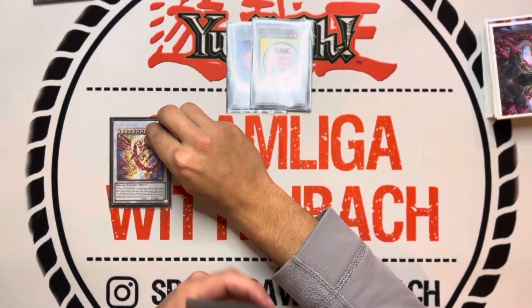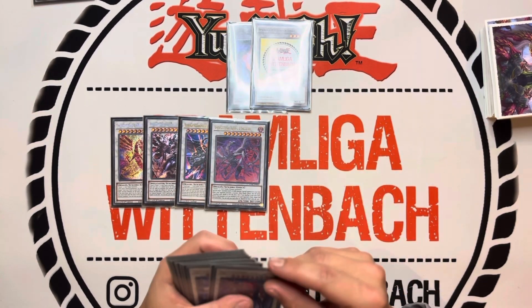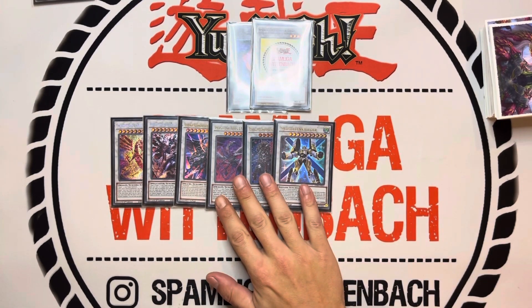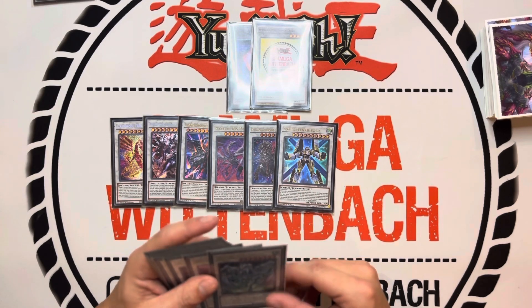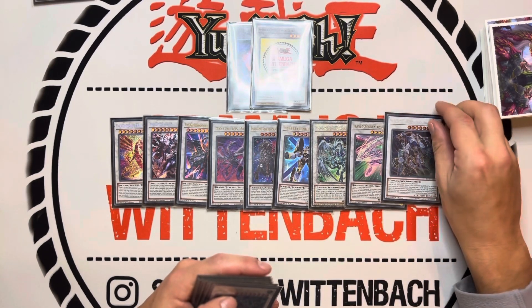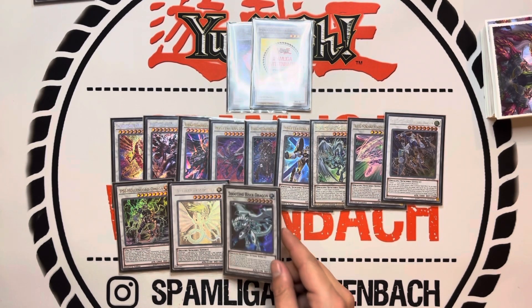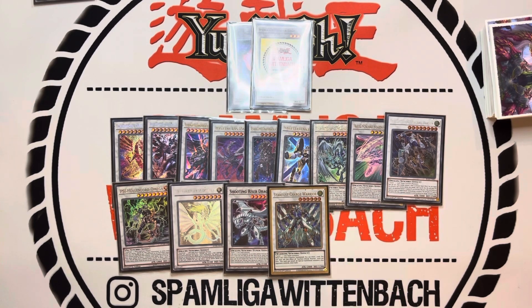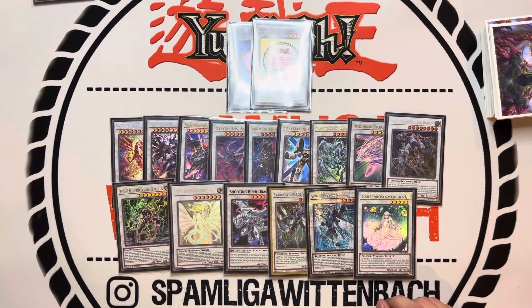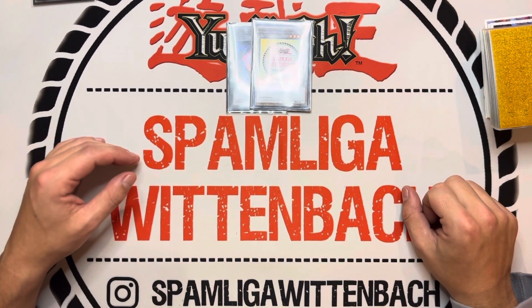In the extra deck we play one Crimson Dragon, one Despian Luluwalit, one Chaofeng, one Bystial Dis Pater, one Baron de Fleur, and one Satellite Warrior — those are the level 10s and 12s. Then one Stardust Dragon Doji, one Accel Synchro Stardust Dragon, one Crystal Wing, one Omega, one Infernoble Fairy Dragon, one Shooting Riser Dragon, one Stardust Charge Warrior, one Junk Speeder, and one Rosen Maiden. That's it for the deck profile — I hope you enjoyed it, like and subscribe, and see you next time!